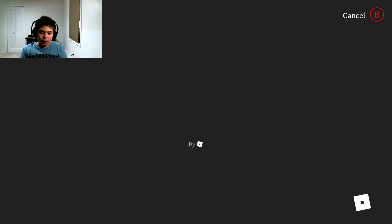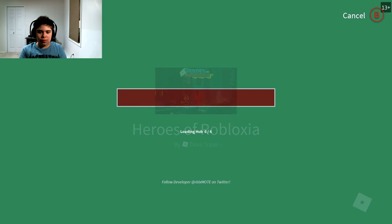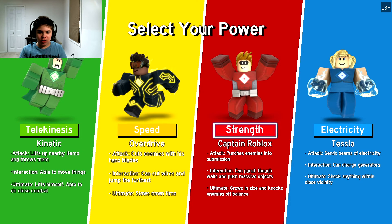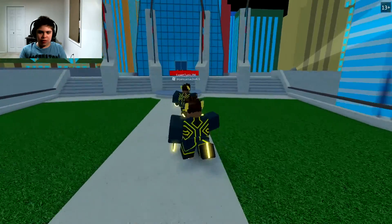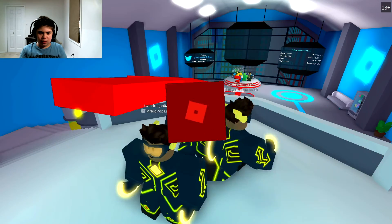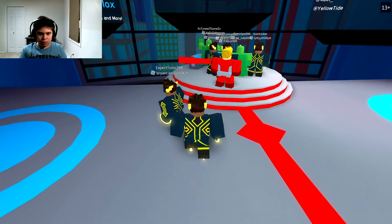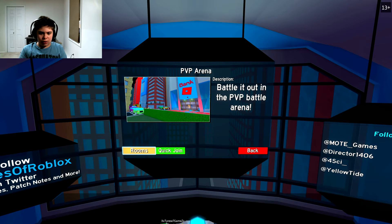Heroes of Robloxia seems like a DC knockoff from the picture. You can pick powers like telekinesis, speed, strength, and electricity. What is this? How do I use my speed? It seems kind of like a Flash remake. Oh, a Batman reference!